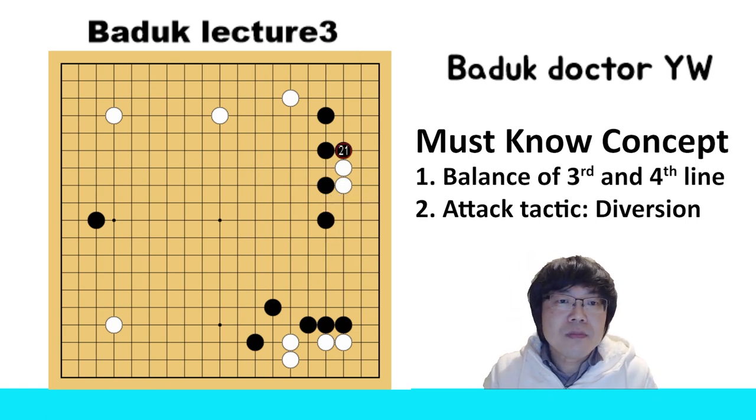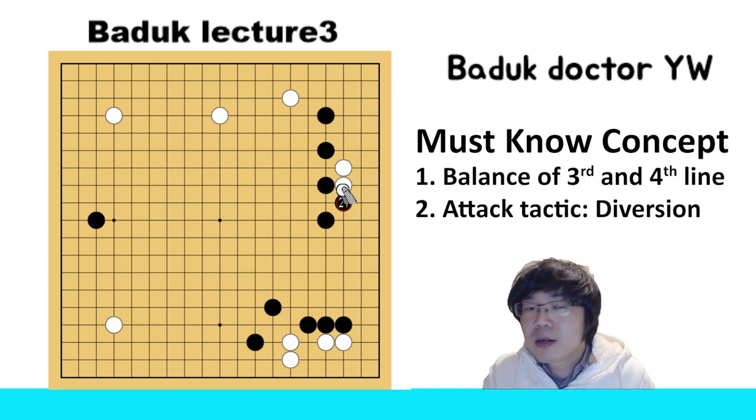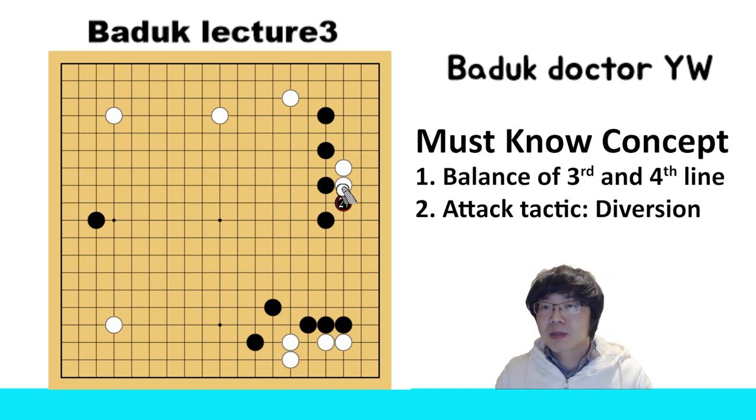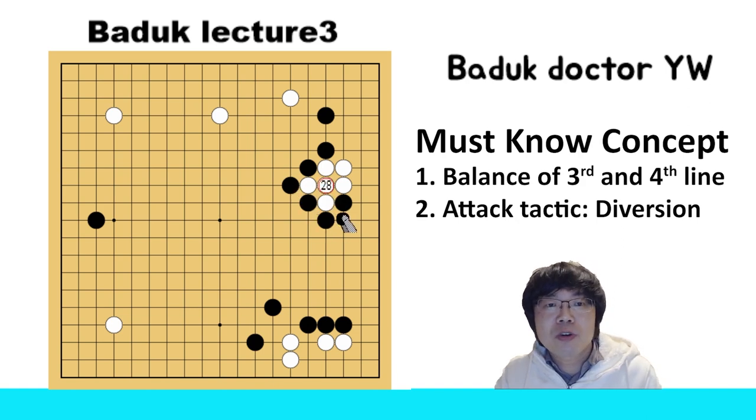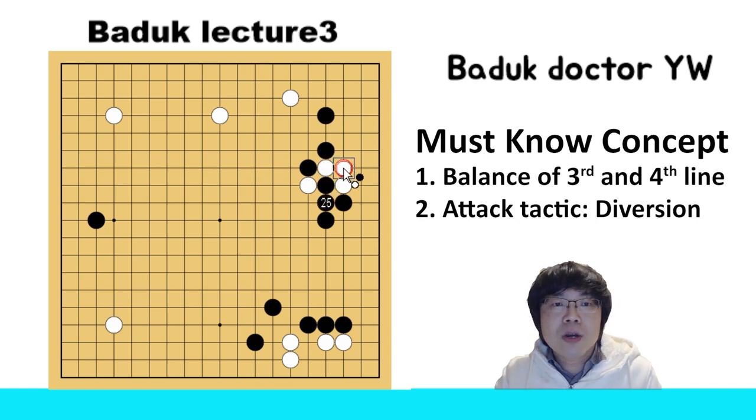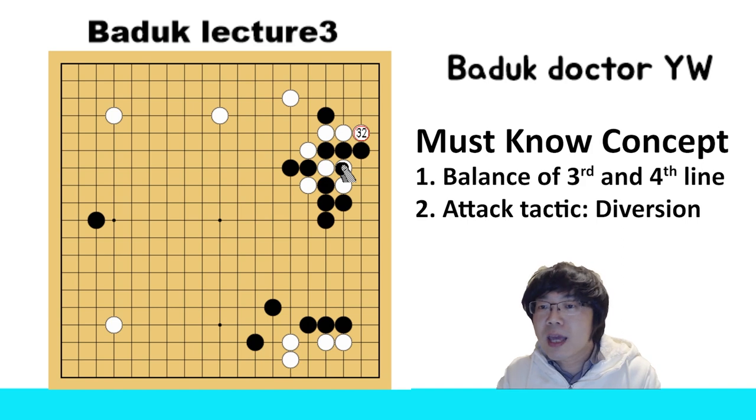Now the last one. Black can think about the tiger's mouth. This is a little bit complicated, but if you understand the value of the stone, you can also handle it easily. First you can push and cut — now black must save this one stone. And if black just has a sacrifice, after this black has so many cutting points, it's not possible to cover all of them. So black must save. At that time, don't try to save your three stones — you can cut and then atari, and he has to go out. Then you can keep making sente. And if he has to capture, then you can atari and tiger's mouth.